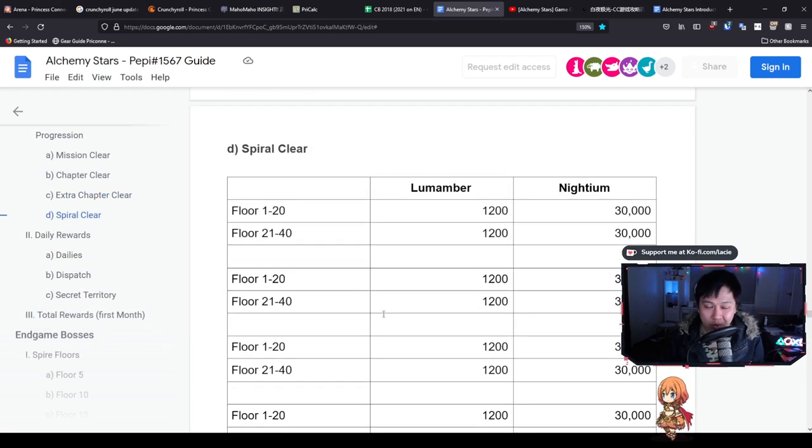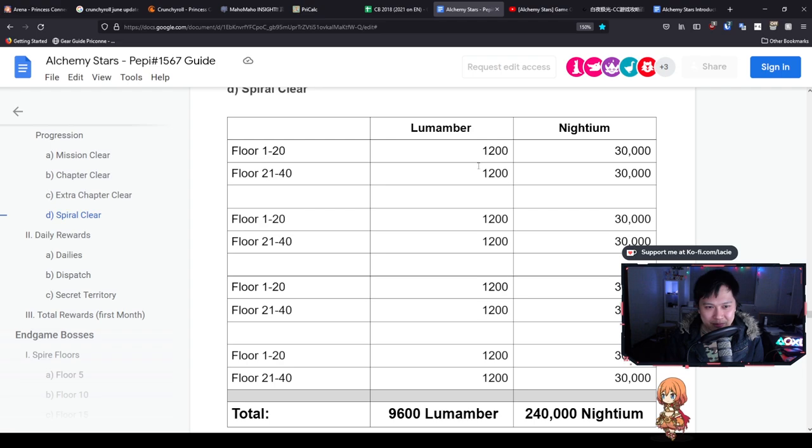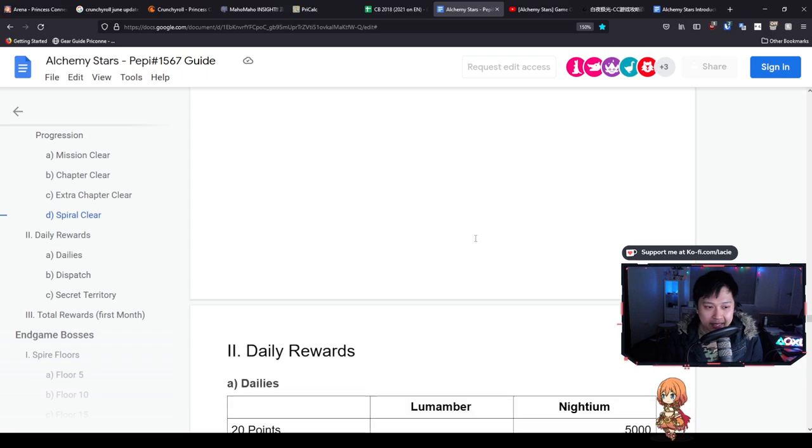Next we've got the Spiral clear, which is definitely a one-time thing only. For those who don't know what Spire is, it's essentially like your endless tower, except you can only clear it once - floor one, floor five, floor ten, floor twenty, kind of thing. As you're going deeper and higher you can see you get more Lumamber. This one you can't count as income - 9,600 Lumamber is just your one-time thing.